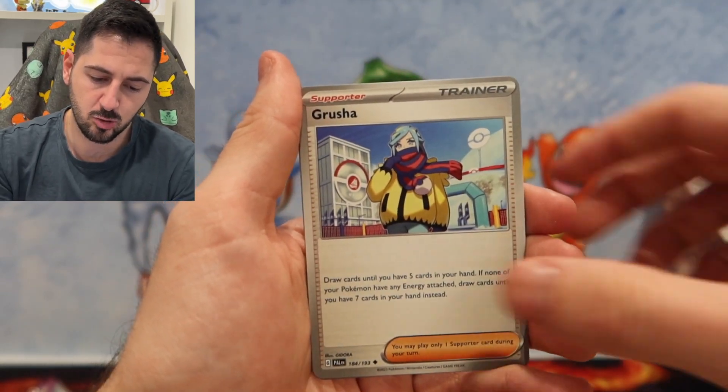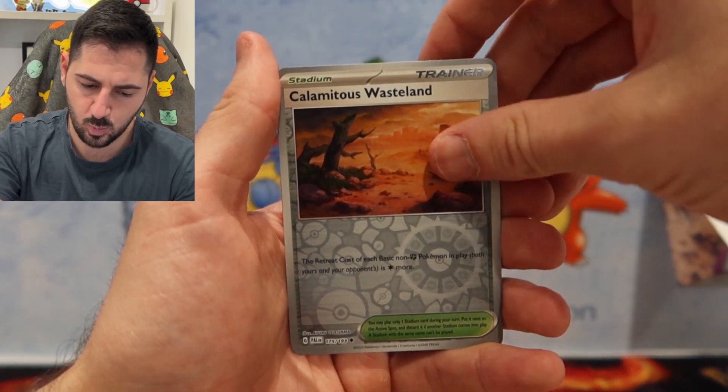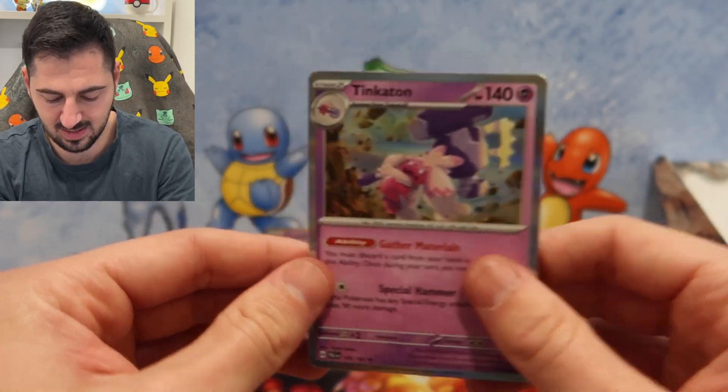Primate, Grusha, Dendra, Calamitous Wasteland, and a Tinkerton — his friend! Tinkerton right there.